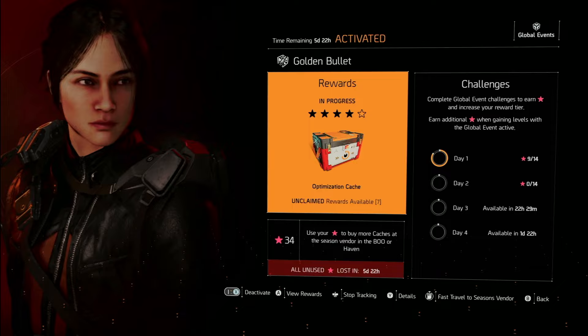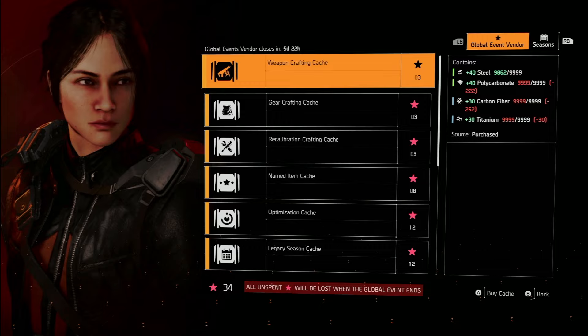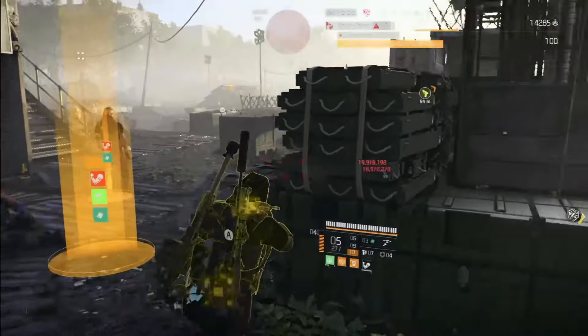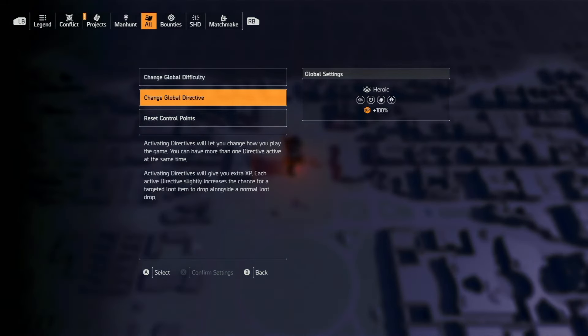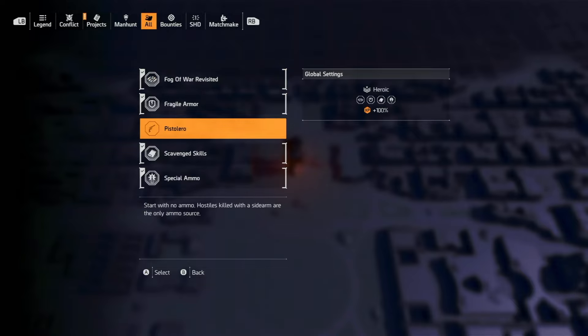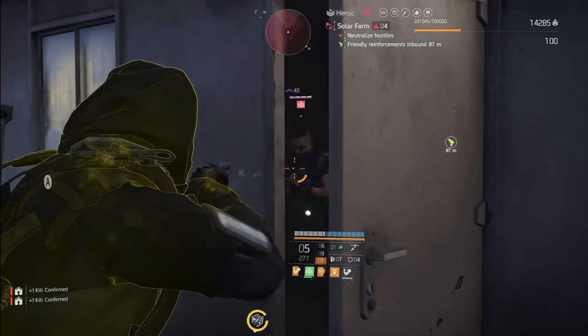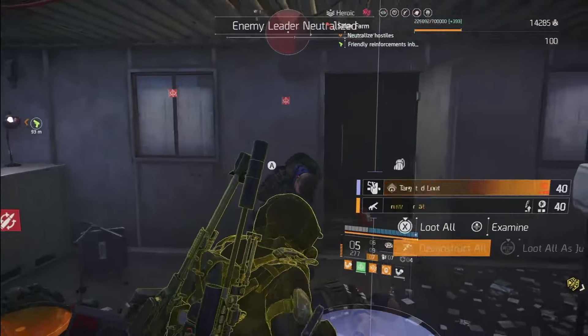Those red stars also accumulate as a form of currency. You can use them at the season vendor, which is only open when a global event is active, to buy named item caches, exotic ashes, and more. One SHD level equals one red star. So if you want a lot of exotics, you need a lot of stars, and that means you need lots of XP. You want to clear a lot of content per hour, and if you can run global directives, you get 25% boosted XP per directive — up to five directives for a 125% total XP boost to every activity. Ideally you want builds that let you run as many directives as possible without slowing you down.